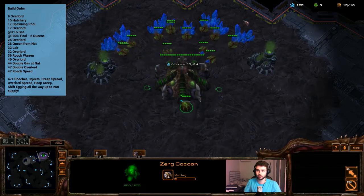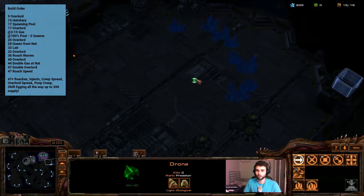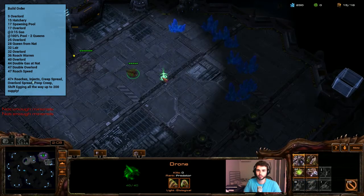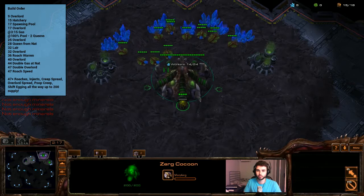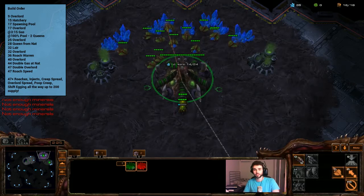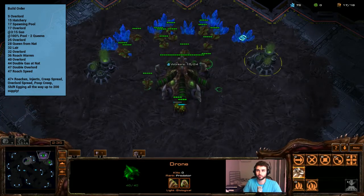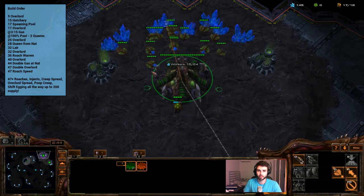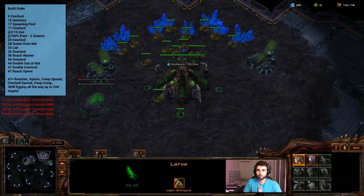The best time to send him down is about 200 minerals from the main, and then once he gets down to the natural he will have about 300 minerals ready to drop that hatchery. He's going to run down to the natural and be able to drop that hatchery at pretty good timing. Put that on the hotkey and keep building drones all the way up to 17 supply where we're going to build a spawning pool. 17 spawning pool is a bit greedy — you probably won't see it much in real build orders but it is the most economic. Most people just go 15 hatch 16 pool if they want to go for a hatch first build. But as soon as we get 17 supply we're going to build that spawning pool.